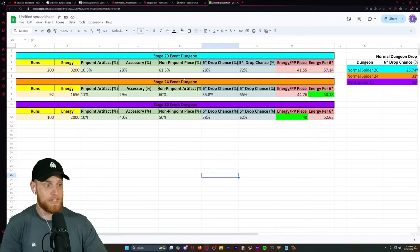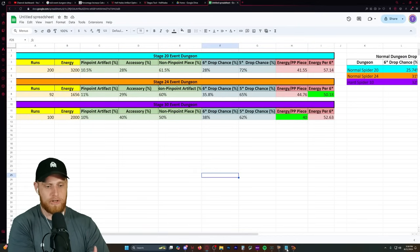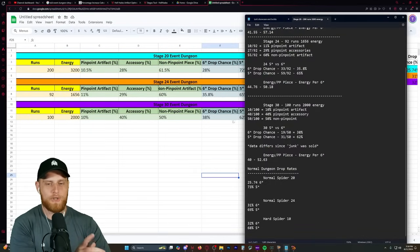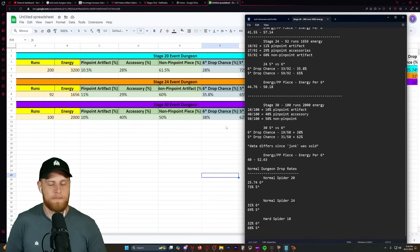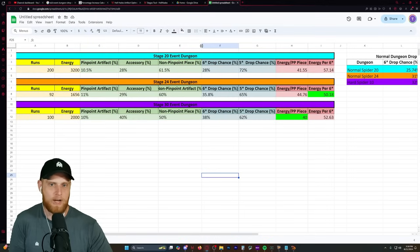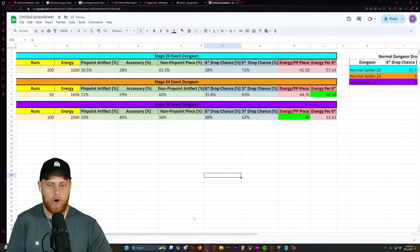The sheet I'm going to be sharing is very colorful. Compare this to the notes that I took right here - let me know what you guys like more. Do you prefer the notepad or the Google Sheets? I'm going to link the Google Sheets down below in case you want to copy it. This is far, far better.